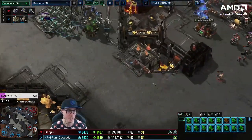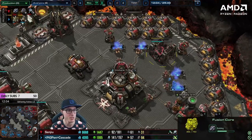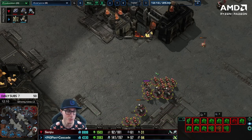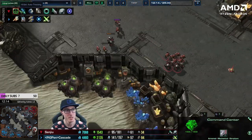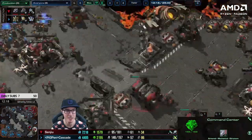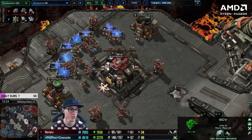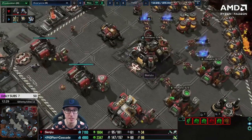Cascade moves in and kills a command center. I called it — battlecruiser transition from Senju. This is the exact same thing I see in every silver league and low gold game I look at from Terran: they always start making a handful of bio, invest a crazy amount of money in bio, and then go 'I guess I'll go battlecruisers now.' Just go battlecruisers from the start — you will jump like four leagues. There's just no reason to go bio if you're not really playing a bio game.